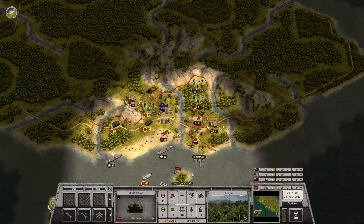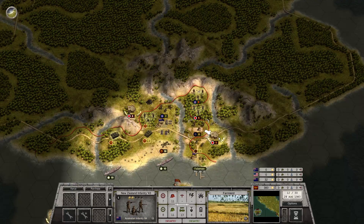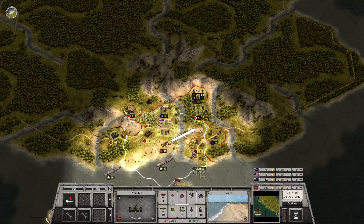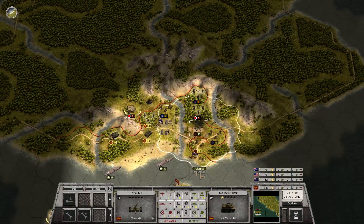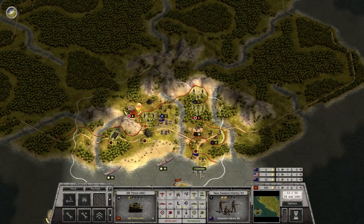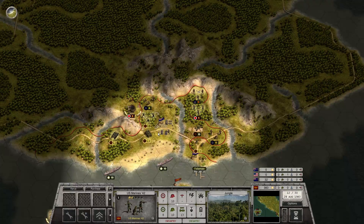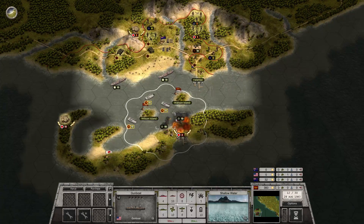Not much progress in the north. Down here, on the other hand, we'll take out this one, and this one, and this one. Let's bring the AA gun over here, take a shot at the airplane, and that artillery on this bunker - see if we can get that out of the way. And then this one - it's almost done.